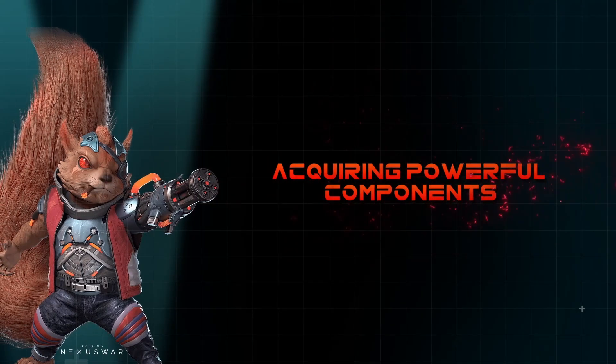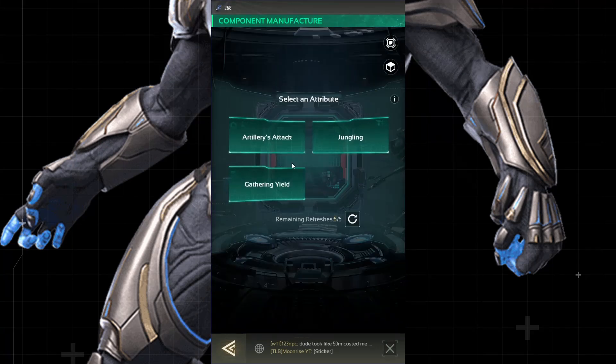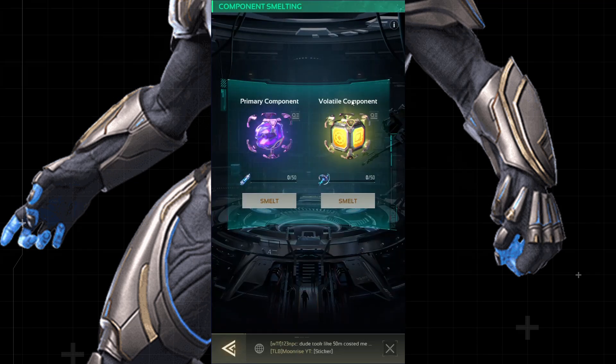There are two primary ways to acquire components. Component manufacture lets you craft components with your dispersion fibers, selecting desired attributes for a total of 2 to 3 per component. Component smelting utilizes primary and volatile components — obtained through the T-Frame store, Battle Pass, and events — to create high-quality components with guaranteed epic (primary) or legendary (volatile) rarity.